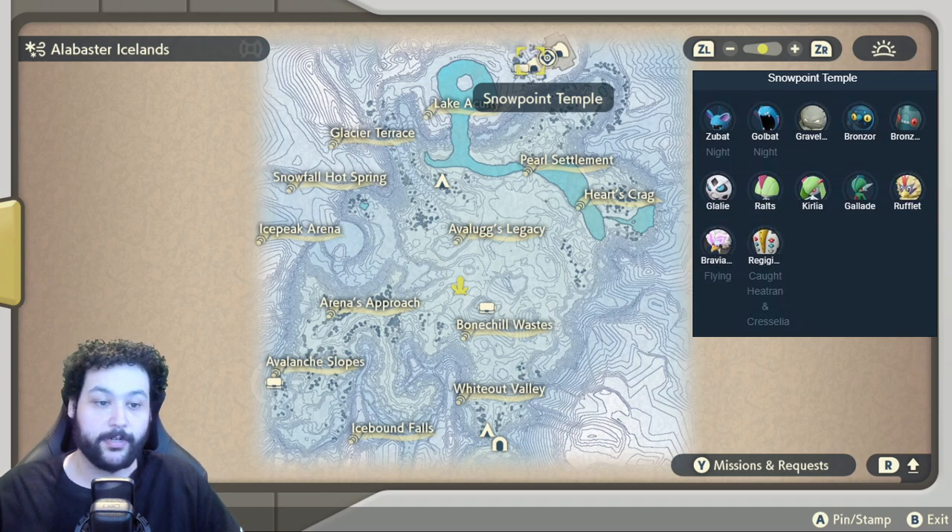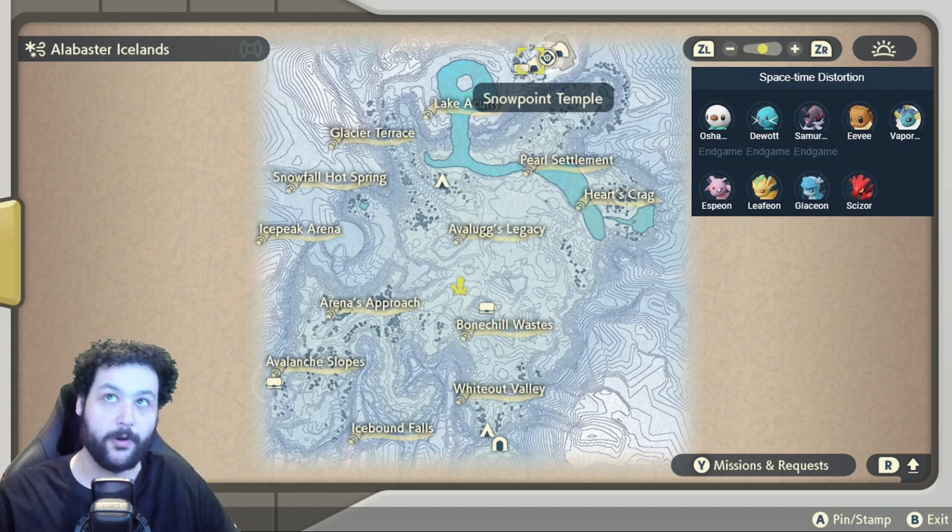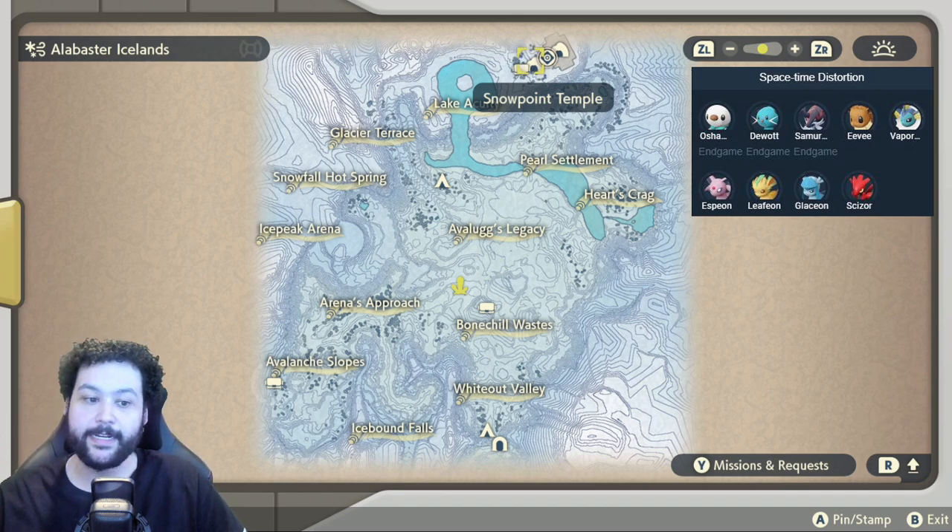And the distortions for the Alabaster Icelands are pretty cool. You can get the Oshawott, Dewott, and Hisuian Samurott line here in the post-game. Eevee, Vaporeon, Espeon, Leafeon, and Glaceon spawn here as well, along with Scizor.